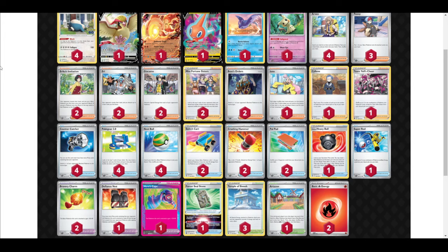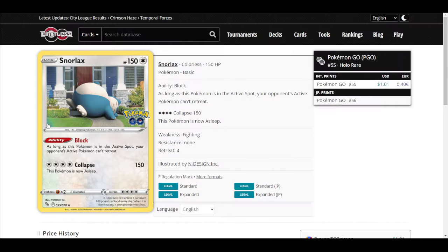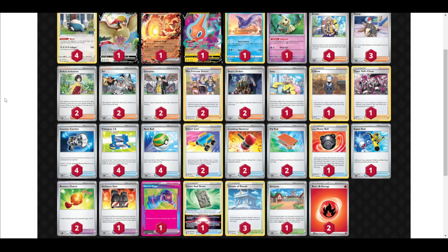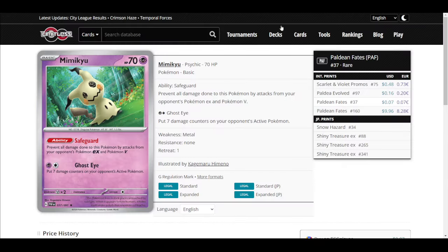Let's look at the cards in Control. Obviously you have Snorlax — sometimes replaced with Mawile — which stops your opponent's active Pokémon from retreating. The main idea is to trap a Pokémon in the active that cannot attack. You'd also have Mimikyu, whose Safeguard ability means it's immune to EX and V Pokémon. It cannot usually attack though, so don't be scared of it attacking you — be scared of it walling you. Make sure you play a deck that has some way to attack it.